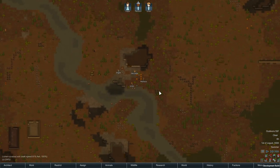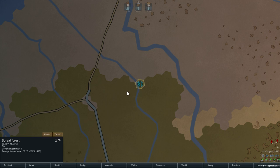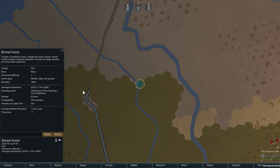Let's take a closer look at our terrain here. We're in a boreal forest. Average temperature is going to be 28.2 degrees, which is about 4 degrees Fahrenheit below freezing. Growing period is 20 out of 60 — that's surprising. I thought it was going to be 10 out of 60, which is kind of what I was going for.